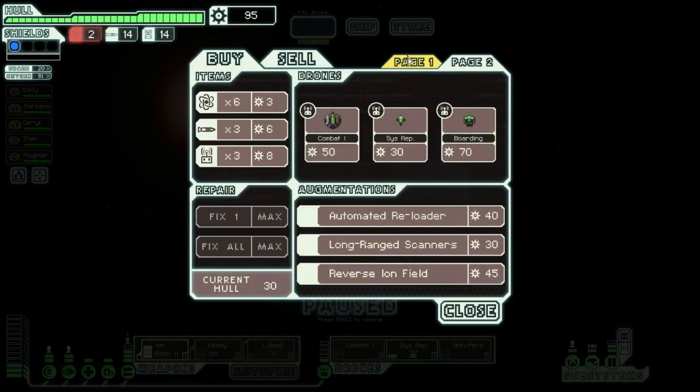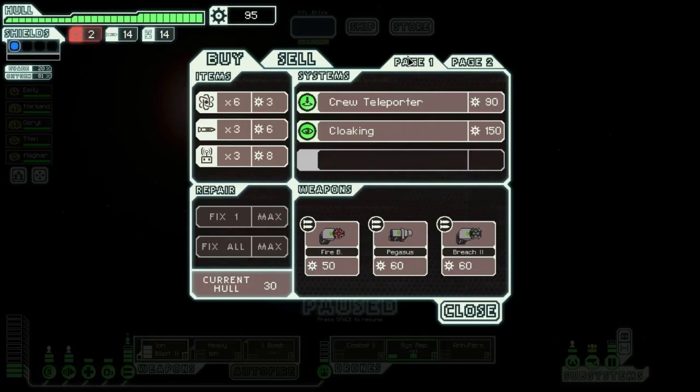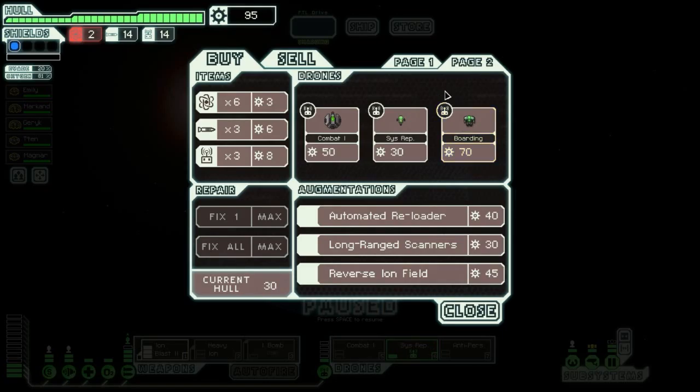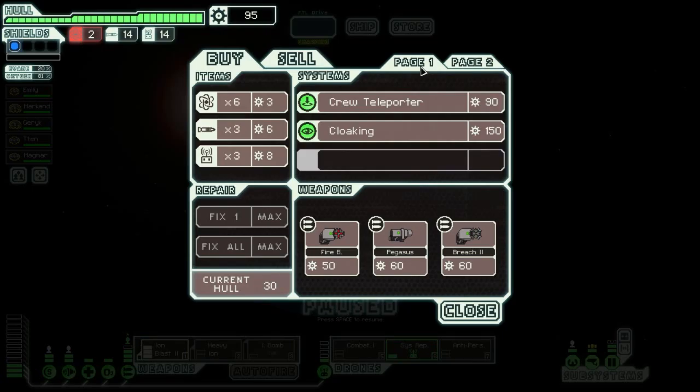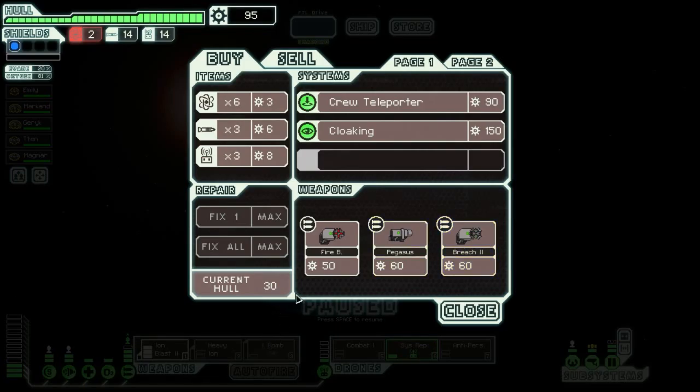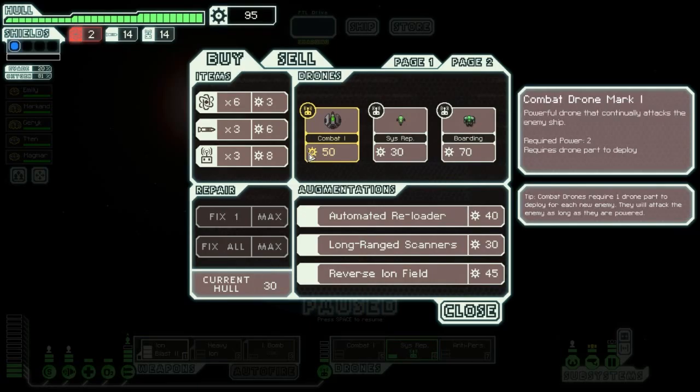Boarders aren't bad either to be honest, because you just shoot a drone out and it does massive damage to where it lands and can kill crew members. I really don't need those because we've got the ion bomb. I tell you what I am going to buy one of these.